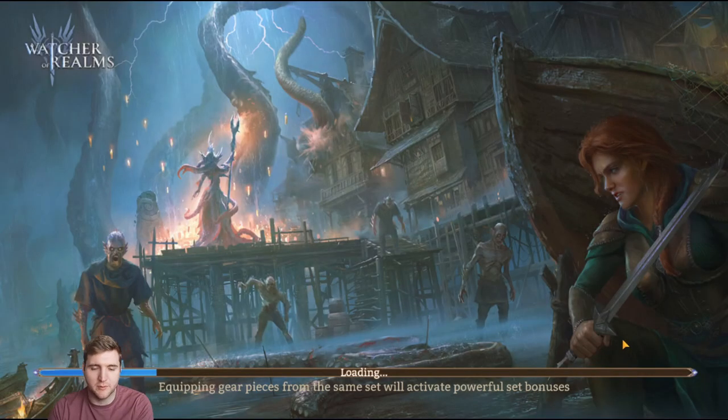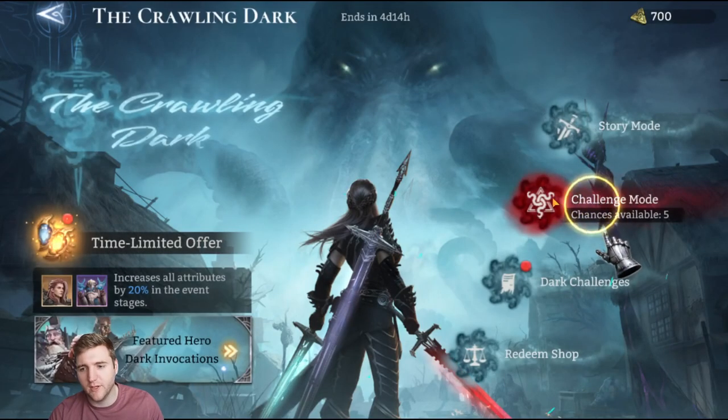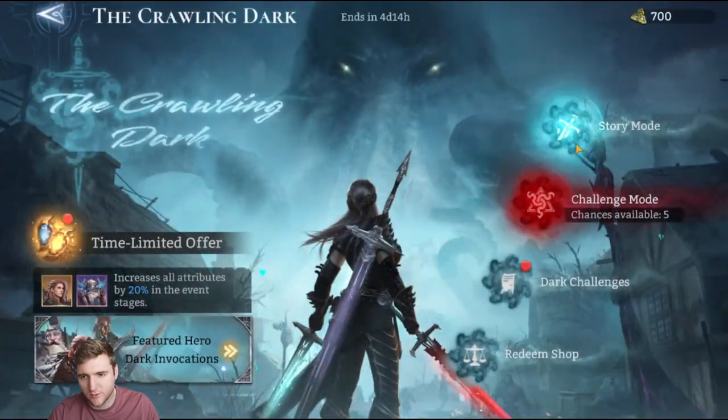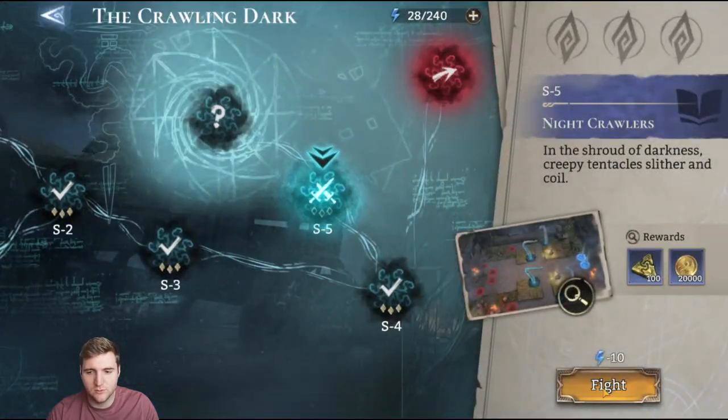Harder story has been unlocked. Complete. It's with the core intact, so that's fine. I know there's a challenge mode, but I haven't finished the last stage yet. I want to go back and do the story mission — so let's do number five.